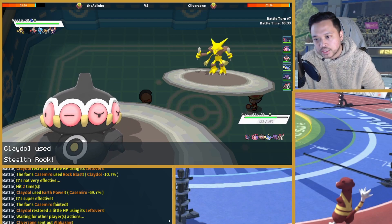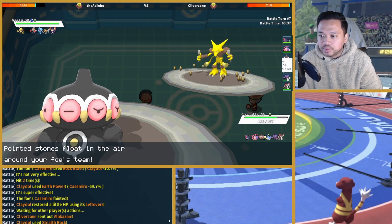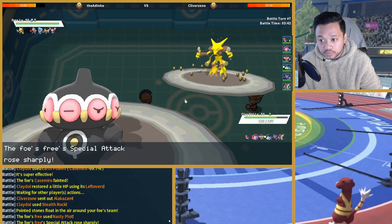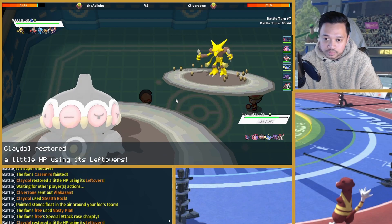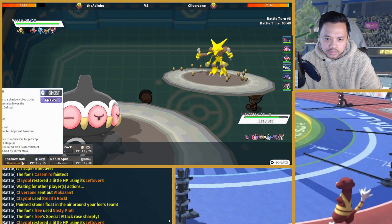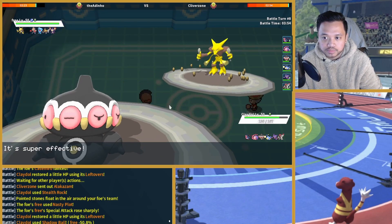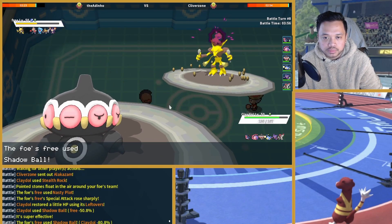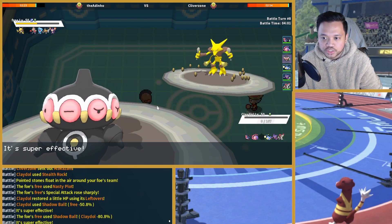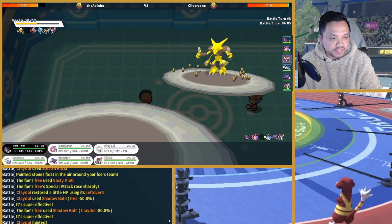So I can get up Stealth Rock before I die and then knock him out with Musharna. I have Shadow Ball on this — that's pretty funny. So I do die here. Yeah, Swellow is faster than Alakazam — let's see. I want to know if I can knock him out without the burn. Facade does 64 minimal.